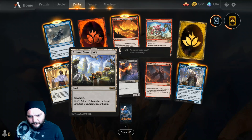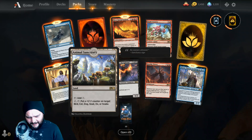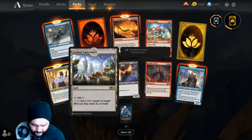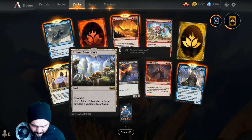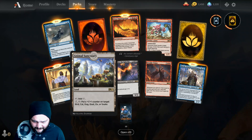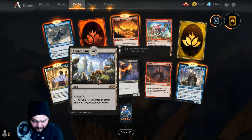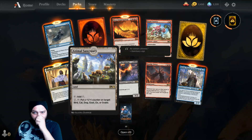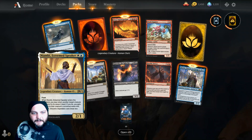Animal Sanctuary — I like animals. Tap it for colorless, pay two, tap, put a one-one counter on target bird, cat, dog, goat, ox, or snake. Are they all here in the art? Bird up top, cat, dog — that white thing right there — goat up on the mountain, ox are the ones with horns. Don't see a snake... hope he's in the tree — he's in the tree in the upper right-hand side. Okay, they got each one.